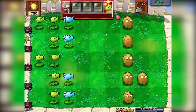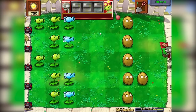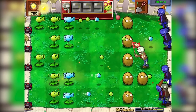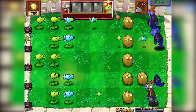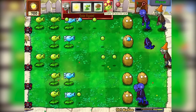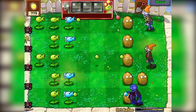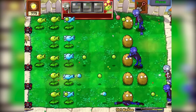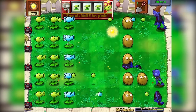Huge wave of zombies is coming. We can't withstand a huge wave of zombies. Nothing. We're getting really unlucky today, guys. Oh yes, extra sun! He's going to repay all the money we just spent losing. Right in the middle — slow the enemy down. Oh look at that, guys. That is perfect. Now the whole base here is pretty damn strong.